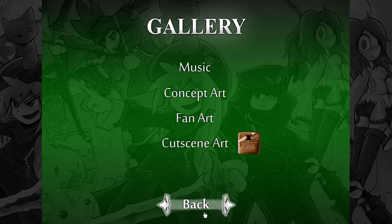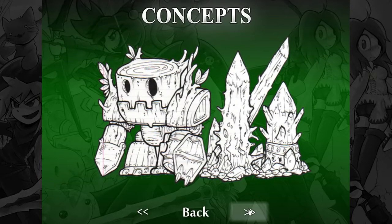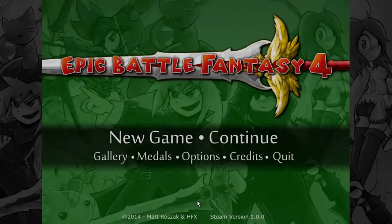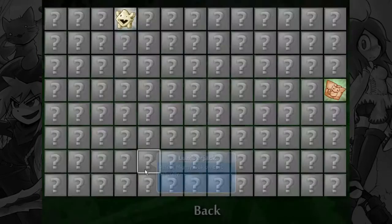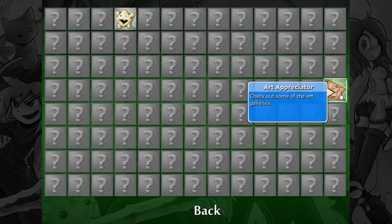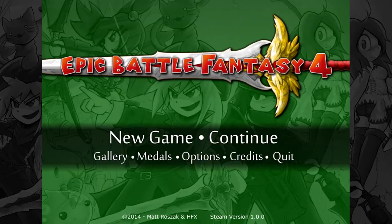I might do a series on that game at a later point, but for right now we're sticking to this one — mostly because it's on Steam. In the gallery there are a couple other things: there's concept art, which I'll get to later. Normally the first time you go in there you get the Art Appreciator achievement, and medals — there are a ton of medals in this game. You get one for going into the art gallery, and then you get another one for smashing 100 dials on the loading screen, because clicking randomly makes the game load faster.